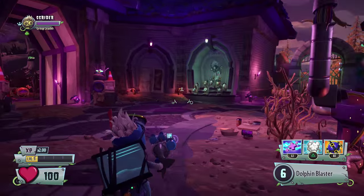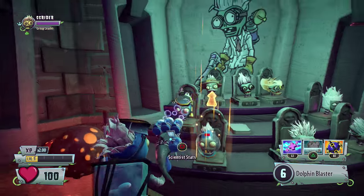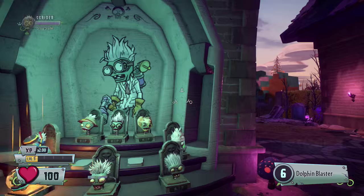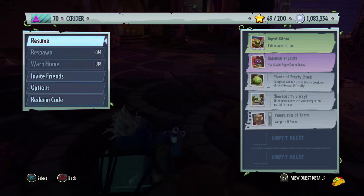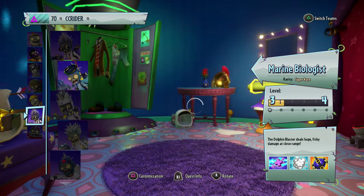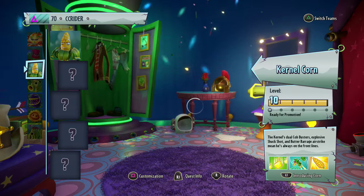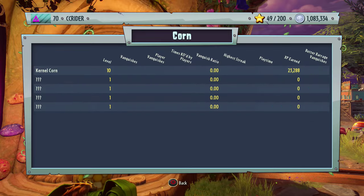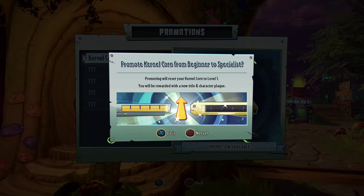We have a scientist promotion. We got the Astronaut to level 10, so we'll upgrade him to the Specialist Astronaut. And we also have the Kernel Corn, so let's go and upgrade the Kernel Corn as well. Here's that Kernel Corn — this is going to be an extra 40,000 coins for us in total.